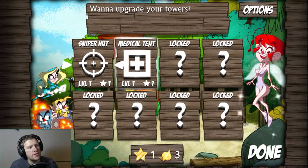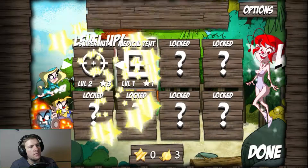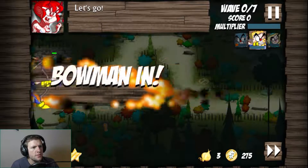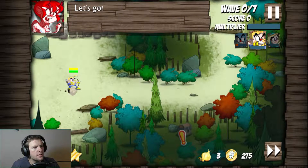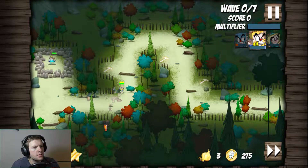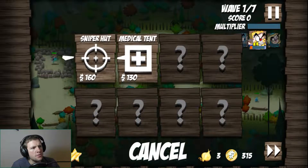I want to upgrade the towers. I'm guessing I just spent all my stars. I still have some onions. The Bowman's in. Let's zoom out so we can see what's going on. There's a coin bag and a sword down here. Nice. So let's build this.